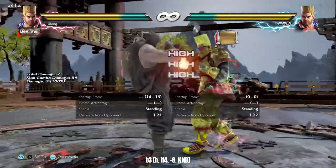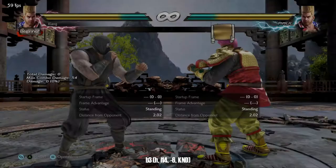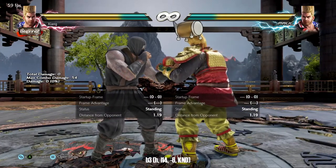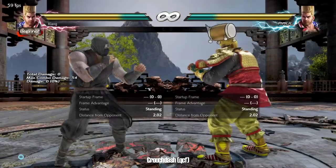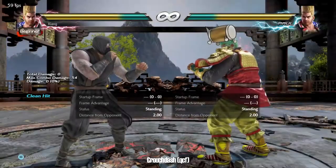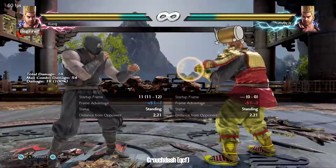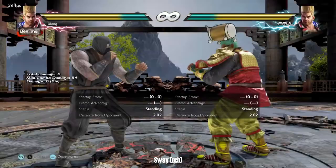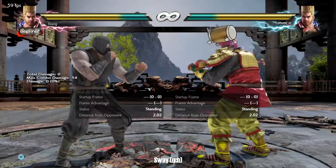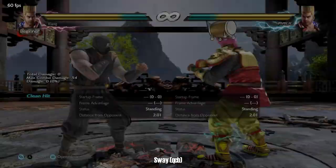Back three is a safe i-14 launcher that tracks to his left, which is his weak side. It is however high and has limited range, so be careful. Paul's crouch dash — which is quarter circle forward or down down forward — is an important offensive tool we'll discuss later. Note that he has several options from crouch dash so you should get comfortable with the stance. Paul's sway is very similar in utility, so note for now that it is also a stance you should get comfortable with.